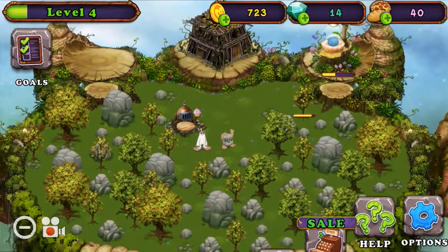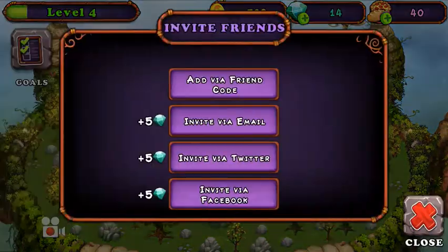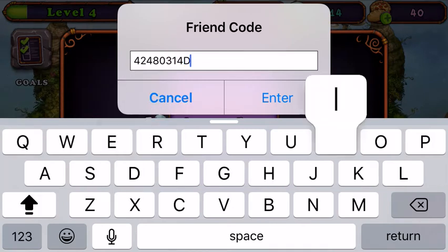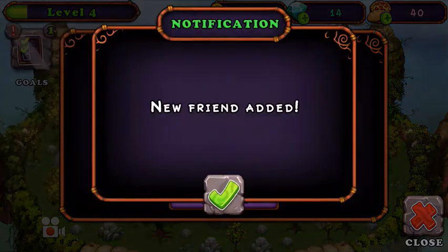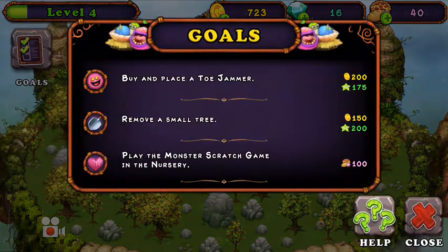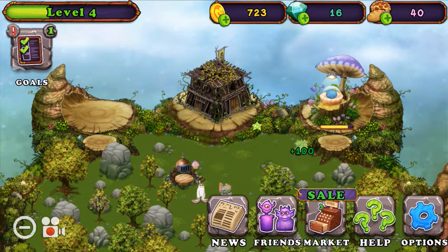Add a friend to the friends menu. So remember, this is my friend code: 424-80314, capital D-I-I-L. Let you guys see that. New friend added — there we go, got some diamonds there.